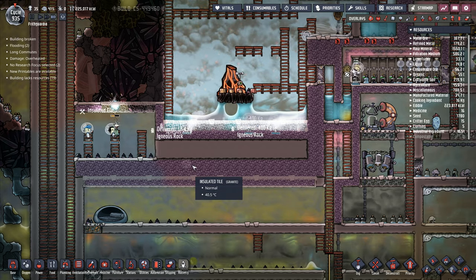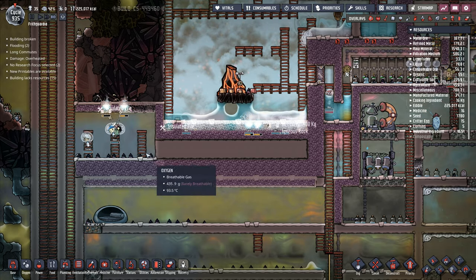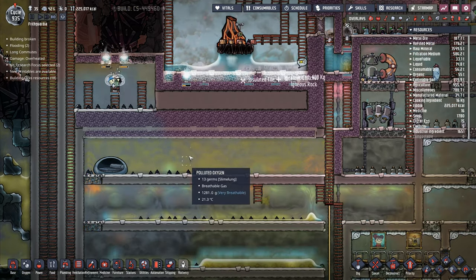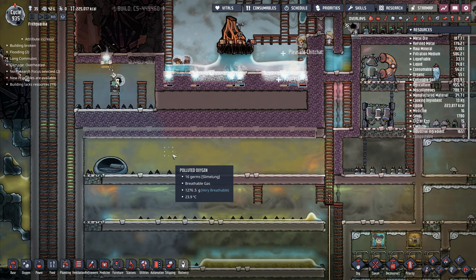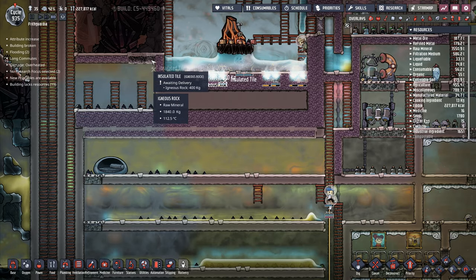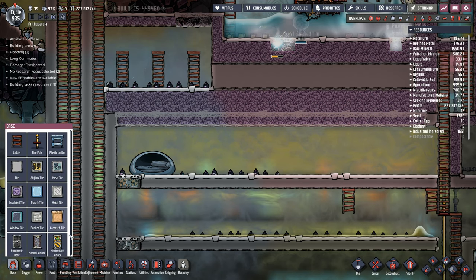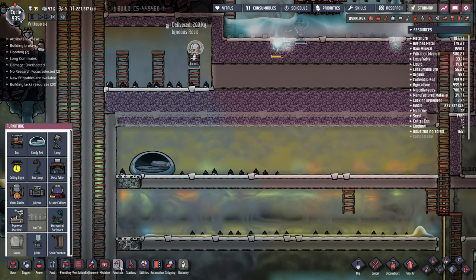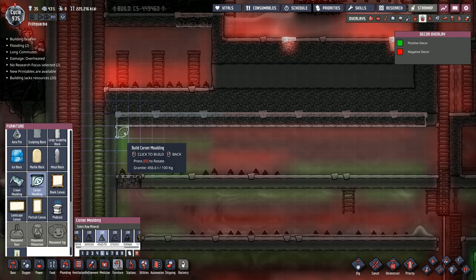I'm also going to super insulate this bit underneath, so there's a double layer of tiles in there. I actually went too high on that bit because I need to dig this out - I didn't need to go up full four high on there. But that's not going to make a grand amount of difference in here. You in this side. I then want to go to Furniture and we want Corner Moulding, and I want to put one up there.